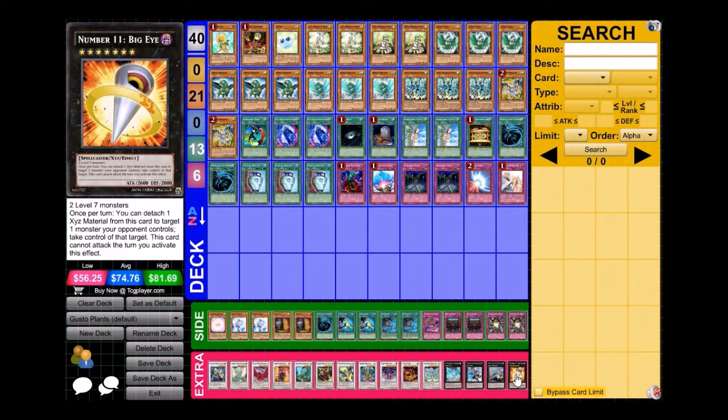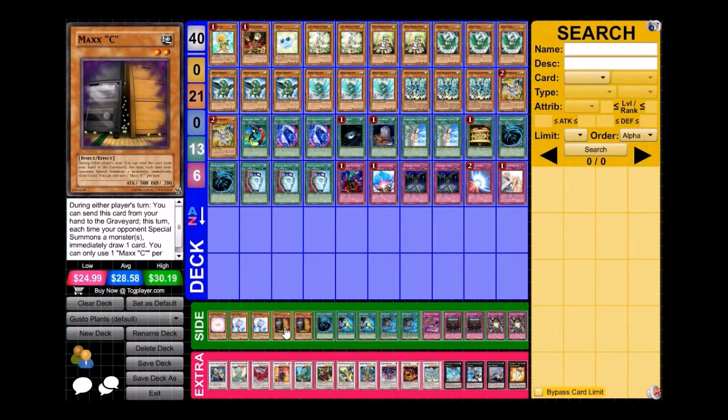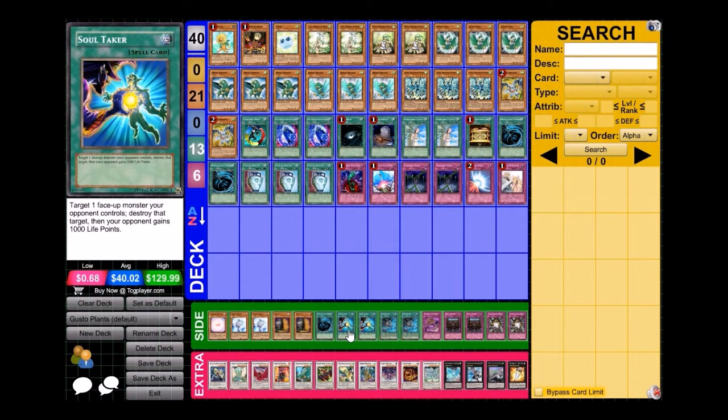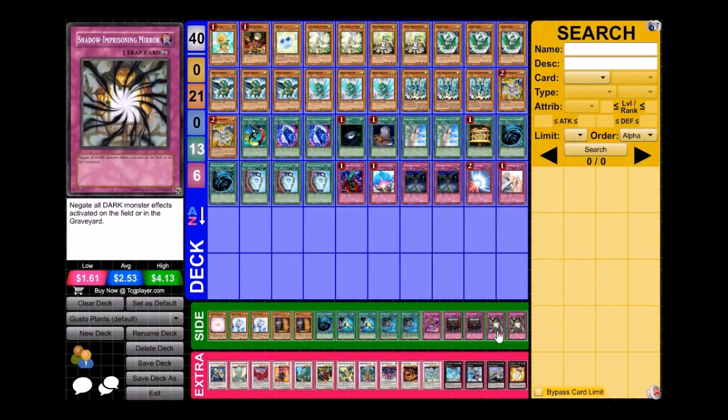For the side deck — it's not really a full side deck, it deals with one problem only. We have one Consecrated Light, two Effect Veilers, two Maxx C, one MST, two Soul Takers, two XYZ Encore, one Malevolent Catastrophe, two Royal Decrees, and two Shadow-Imprisoning Mirrors. The purpose of the side deck is really to deal with Ophion, Crimson Bladers, and Archlord Kristya.